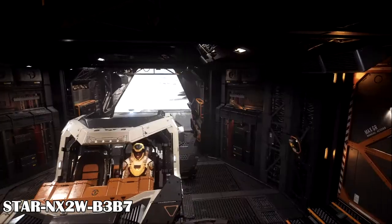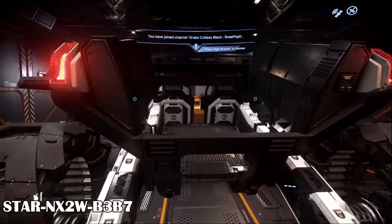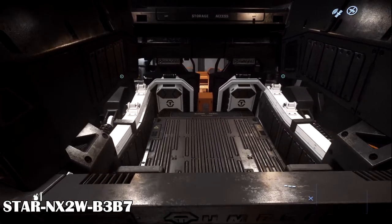If the Drake Mule fits in the Cutlass, that'll be great. It would be logical for Drake to make a utility loading vehicle that fits in their ships. Pirates have to load their loot somehow, am I right?